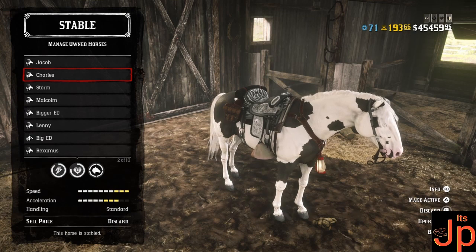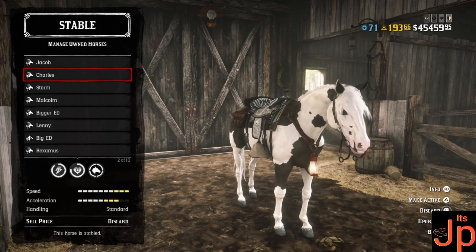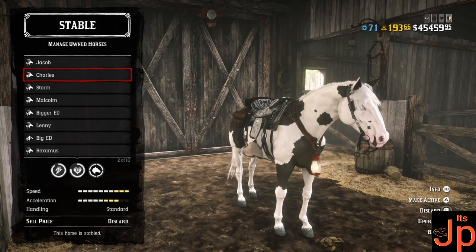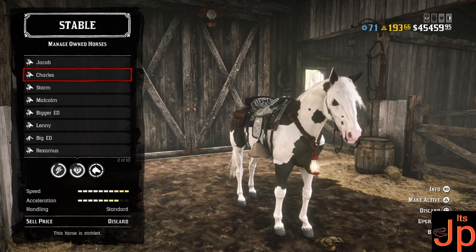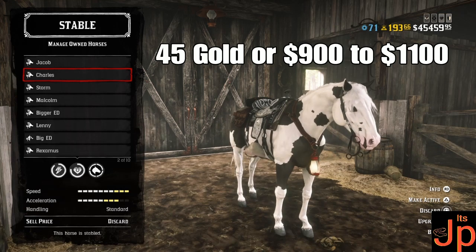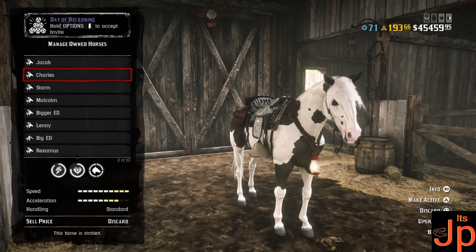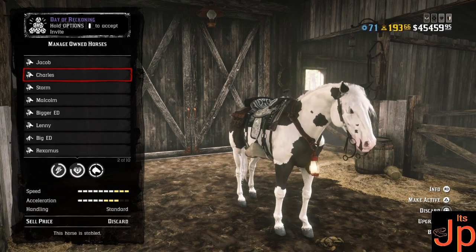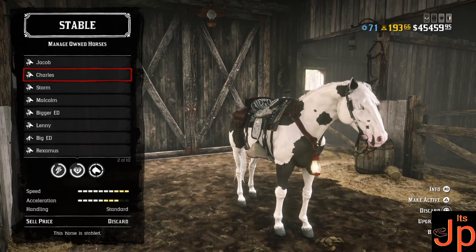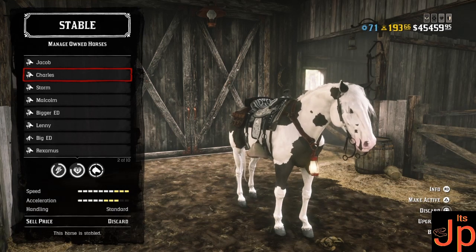So number 5 starting us off is the Missouri Fox Trotter. We'll discuss stats — as you can see at level 4 bonding, we have 8 health and 9 stamina, so pretty decent in the stat department. Speed and acceleration you can see on screen. I believe this one is 45 gold bars, but the other Missouri Fox Trotters do range from 900 to 1000 dollars, so bear that in mind if you're wanting to purchase a Missouri — you're going to need the cash. The Missouri has been one of the best multiclasses — for me it feels like an all-round good horse, essentially.